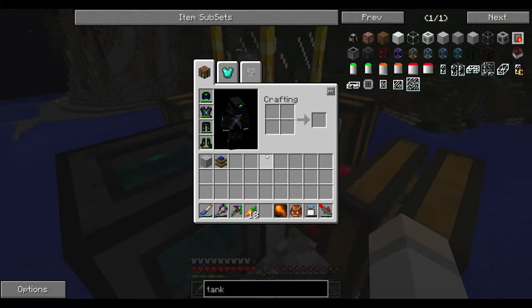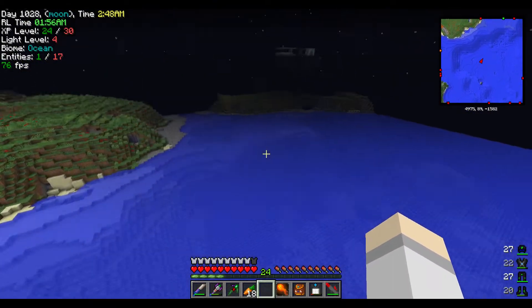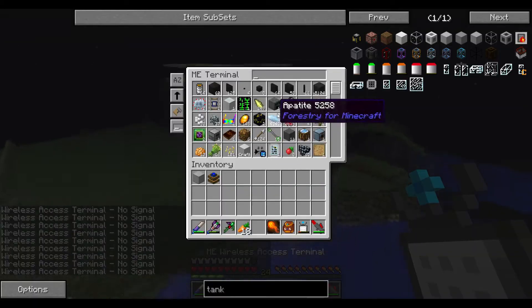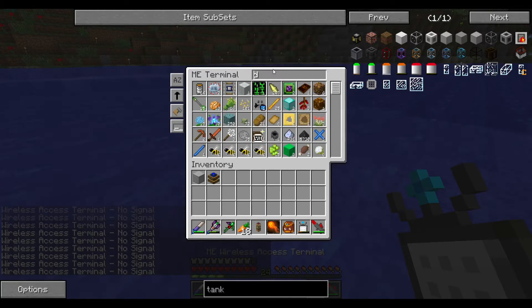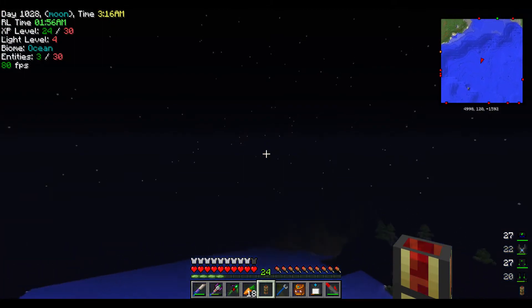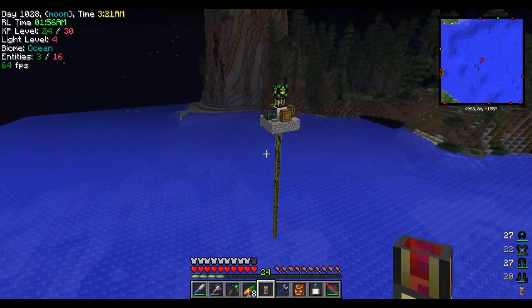It's BC power - I understand now. You can't convert RF directly into BC power with a Tesseract. You actually have to use a conduit. I didn't think I could do it this far, but you need to use a conduit. This pipe can basically convert into BC power, but you must do it at this pipe level.